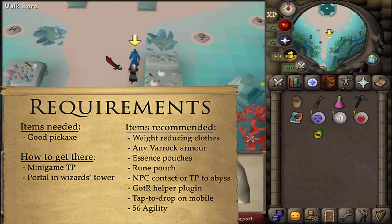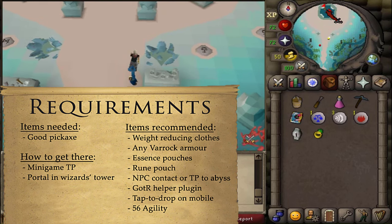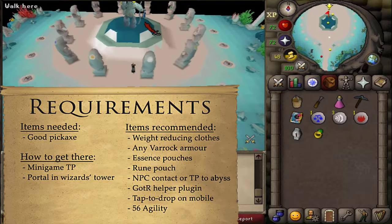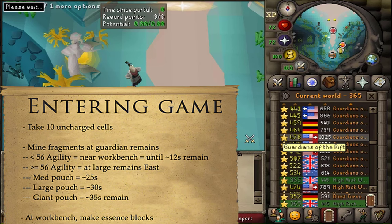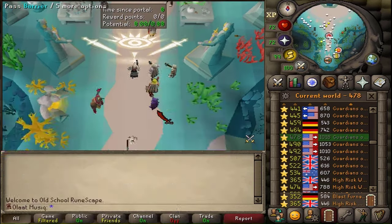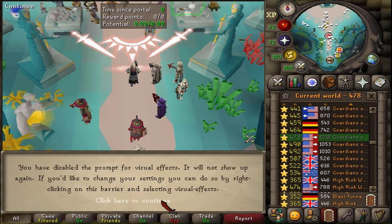If you play on RuneLite, go to the Plugin Hub and install the Guardians of the Rift Helper plugin. If on mobile, use the tap-to-drop option. Having 56 Agility will help you mine fragments faster. Once the quest is complete and you want to join a Guardians of the Rift mass game, go to any mass world and wait until one game ends.